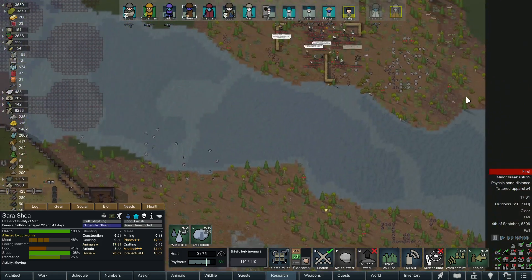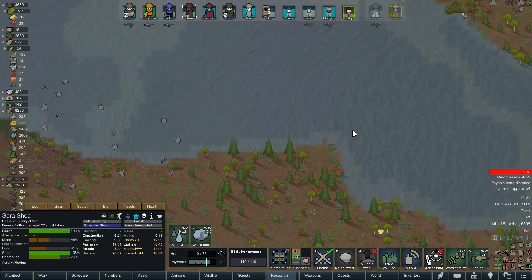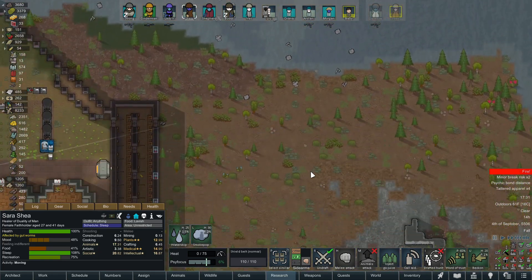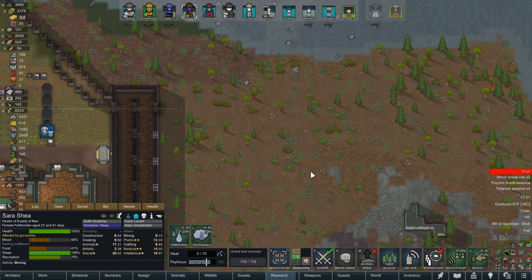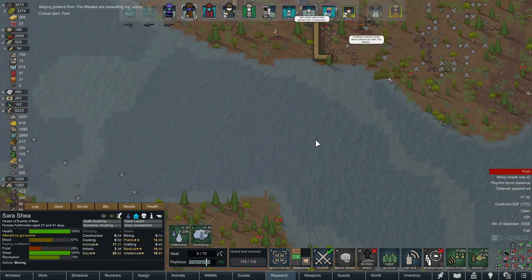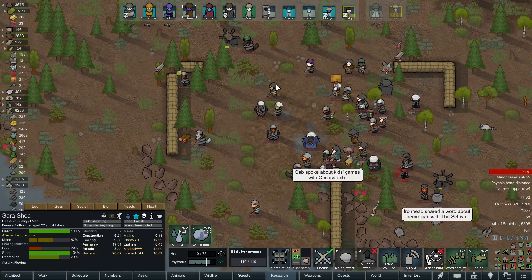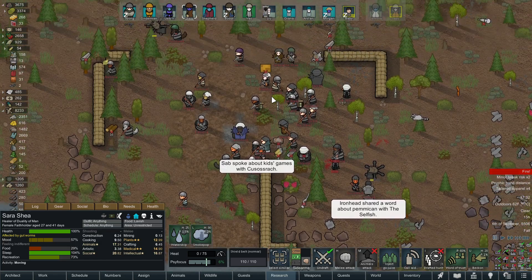Luckily, they're not super far — they're just up here. She can probably literally stand just behind one of these trees and hit them with some of her permit stuff. Let's get that set up before they rain destruction on us too much more. Did they run out of shells or something? They're literally assaulting the colony.